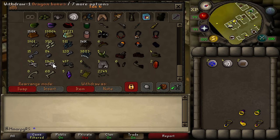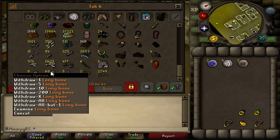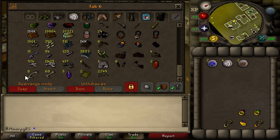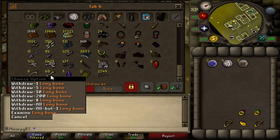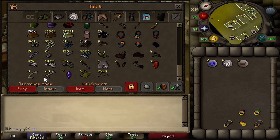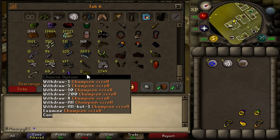We've got bones as well. We are 99 prayer now, so these are bones from Zulrah post-99. Then the curved bones and long bones, mostly from bossing grinds — a lot from the Lizard Man Shamans and trolls. Eight curved bones, 68 long bones. We've actually completed construction, so we don't need to trade those in. And then we've got our champion scrolls here — just a couple but they're nice in the collection.